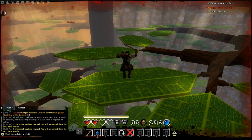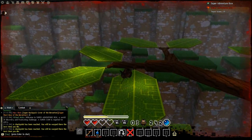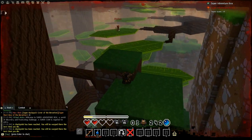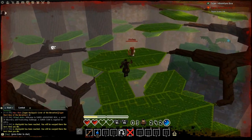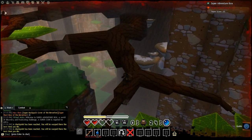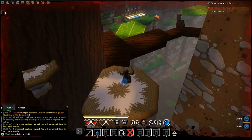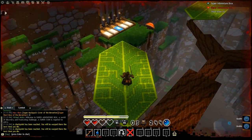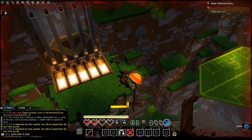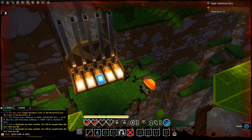Afterwards, head to the highest level of branches and then start making your way towards the next checkpoint. Be sure to keep killing monkeys — you still need to find one more key and unlock another chest. Once you get to this checkpoint, make sure you knock down the mushroom so you have a way back up. Once you knock down the mushroom, jump down to enter your 3rd and 4th hidden room.